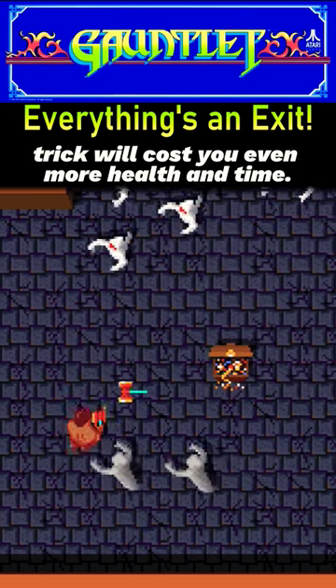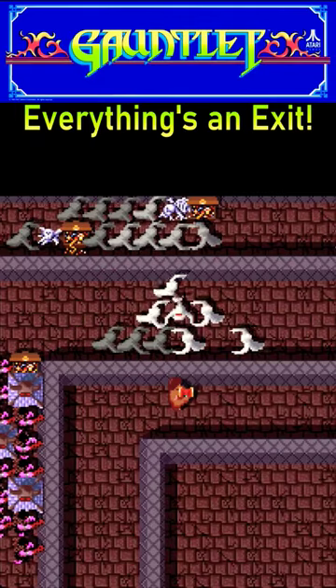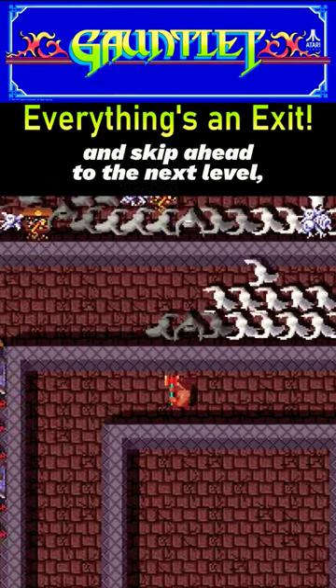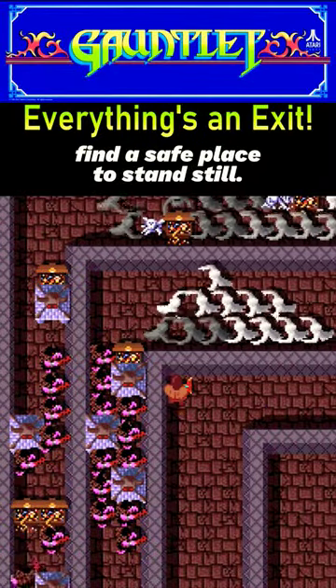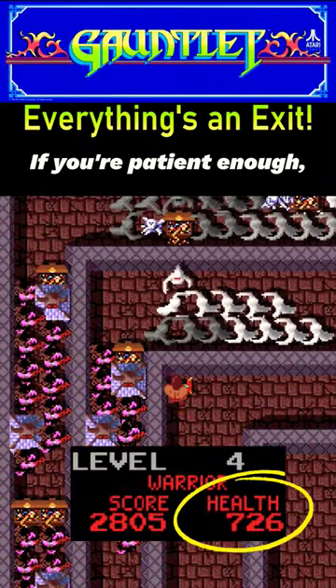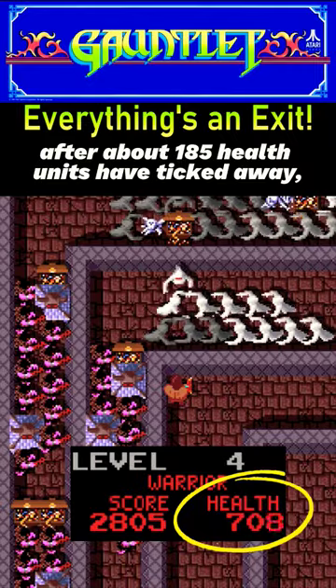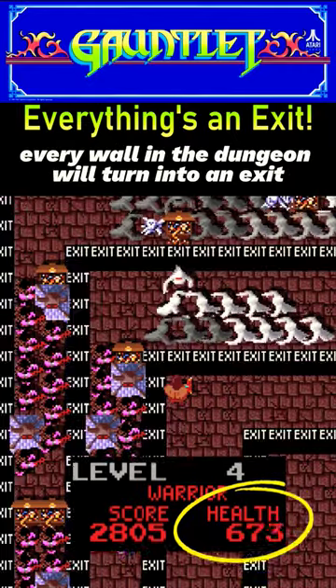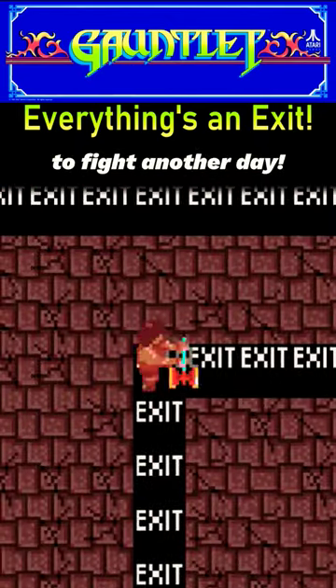But the bigger trick will cost you even more health and time. If you're ever up against overwhelming odds and would rather avoid a fight and skip ahead to the next level, find a safe place to stand still. If you're patient enough, after about 185 health units have ticked away, every wall in the dungeon will turn into an exit, allowing you to slip away unnoticed to fight another day.